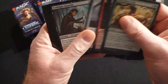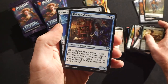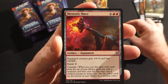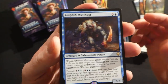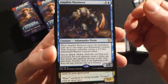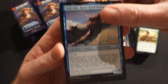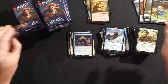Okay straight to the uncommons here. We have a Skilled Animator, then Mask of Memory — always a nice one. A Meteoric Mace, and our rare is Amphin Mutineer — another pirate. So salamanders and pirates are a thing for sure — maybe not so much salamanders but definitely pirates. Malcolm, Keen-Eyed Navigator, and a foil Eyeblight Assassin.